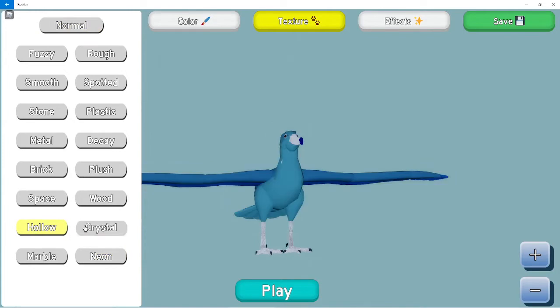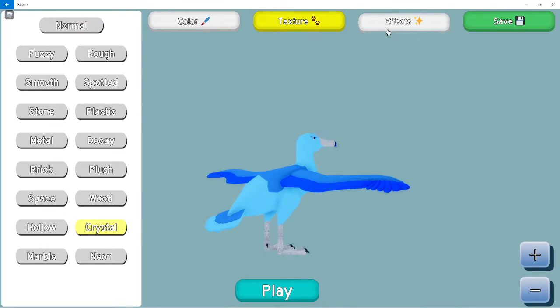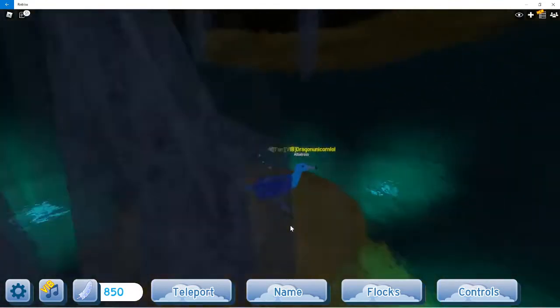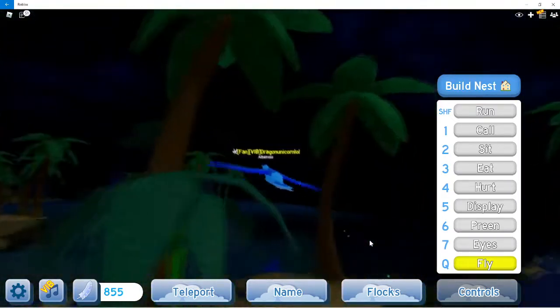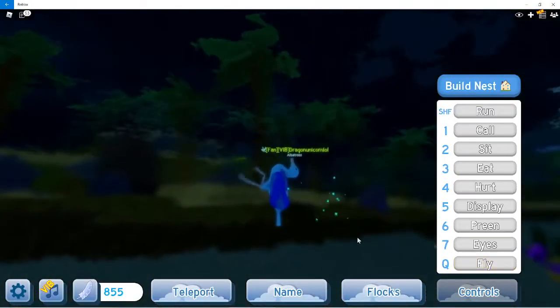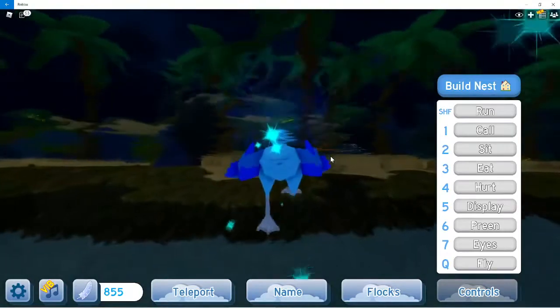Neon, hollow, crystal, marble, wood - just different types of textures. Normal, crystal and sparkles. I wish I remembered what the old albatross looked like, but usually the newer versions are better - I trust that this one is better. Swimming animation - very cool!